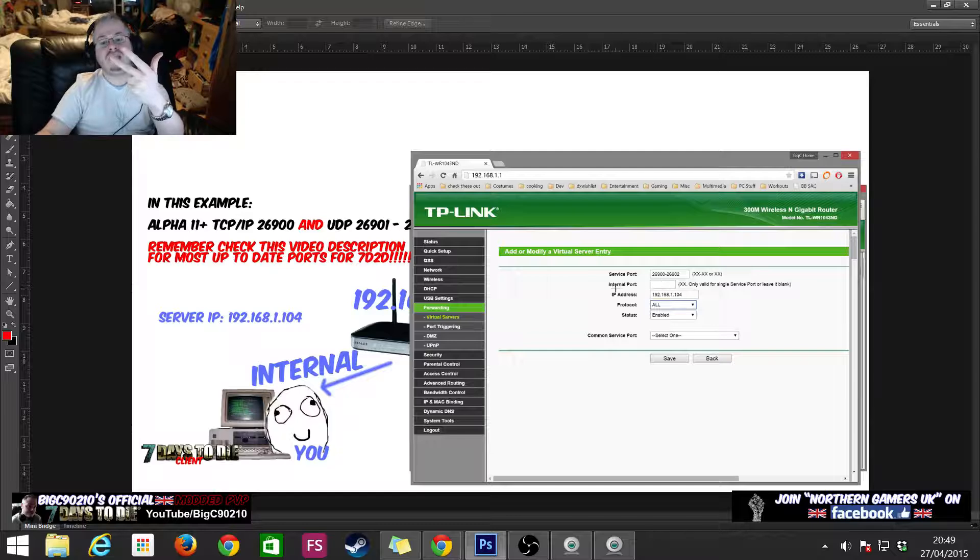Leave the internal port field blank — that's only used if you want to map one port to a different port number, which we don't. Next we need to say where we want to divert the traffic to. We know from our diagram that our server's IP is 192.168.1.104, so we enter that. We're now telling the router: when traffic hits on this port range, divert it to this machine.